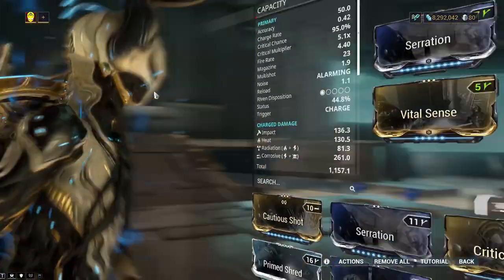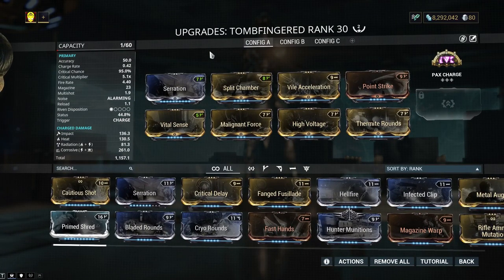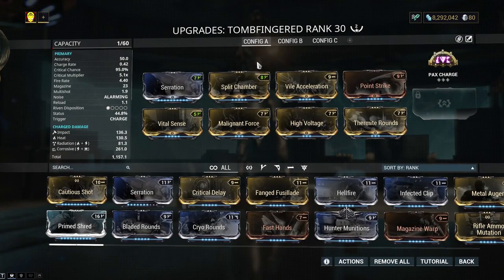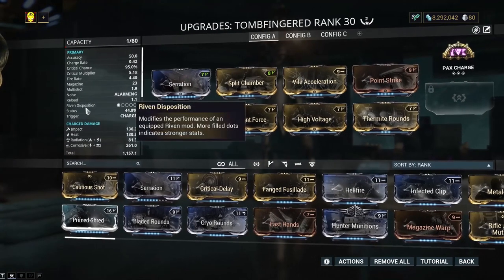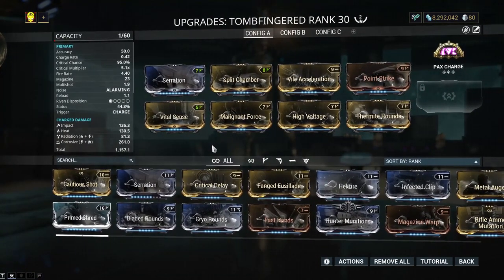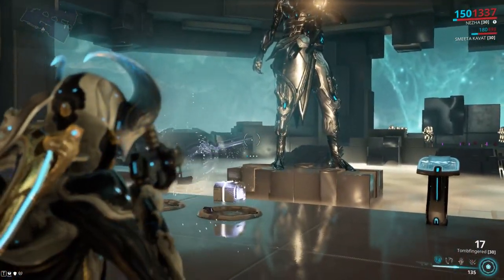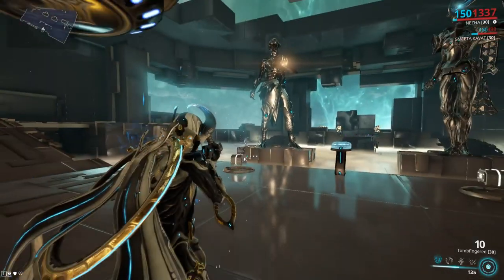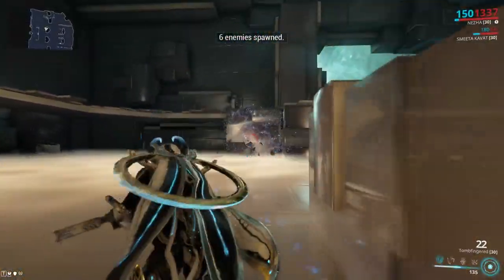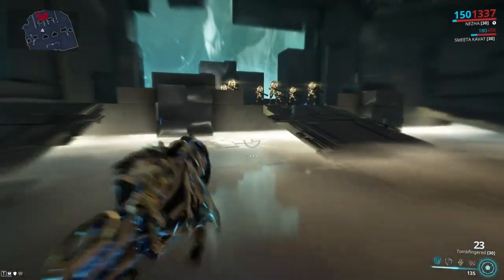Now let's go on to the Tombfinger — it's technically a grenade launcher. This is my build; I only have two Forma in this. I have Heat, Radiation, and Corrosive — that's a lot of statuses. This thing comes with innate radiation. It is a Tombfinger — it does what the Tombfinger does. The secondary fire: you just charge it up and it explodes in quite the area.